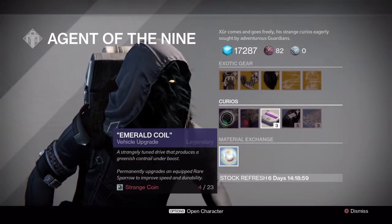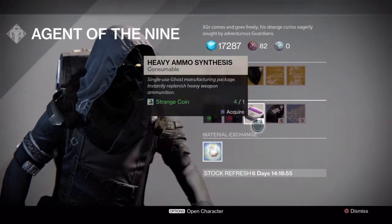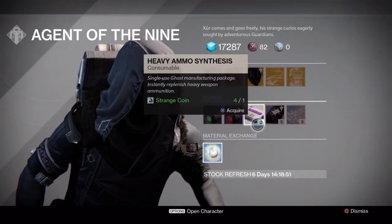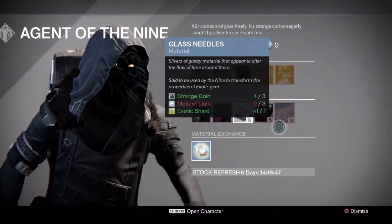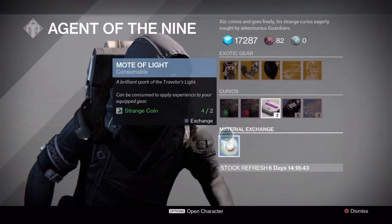His curios today are the Emerald Coil and Stealth Drives. He also has heavy ammo synthesis, Three of Coins, Glass Needles, and his material exchange: two strange coins for a little light.